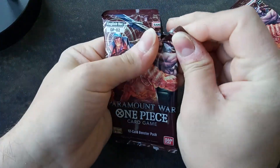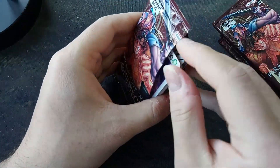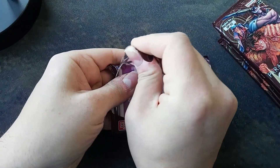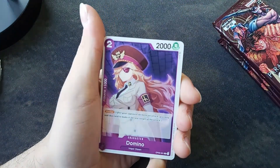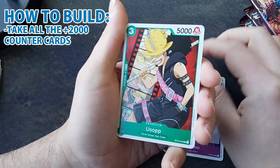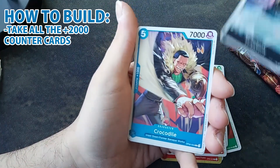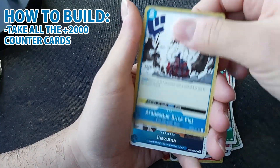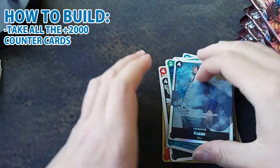For example, you can have a Zoro leader — a red leader — and then play black, green, and blue cards mixed together. My strategy for building the deck: start by taking all the plus 2,000 power counter cards and put all of those in your deck, because you're going to need as many as you have — those are the best cards you can include.